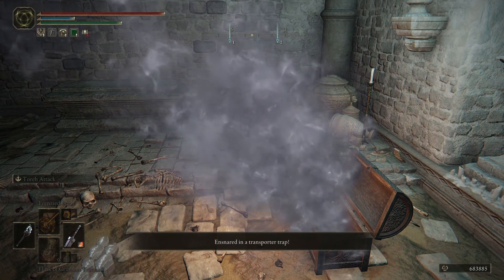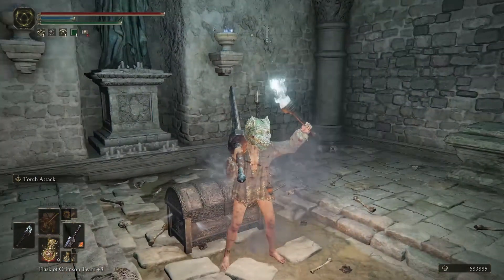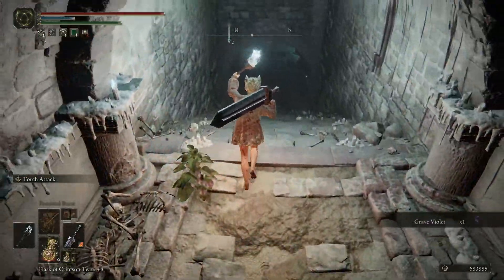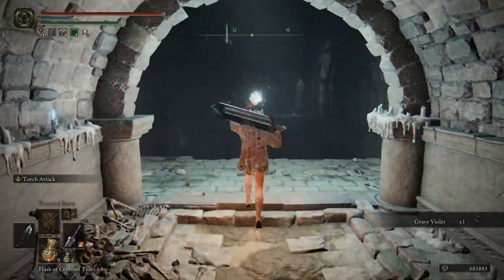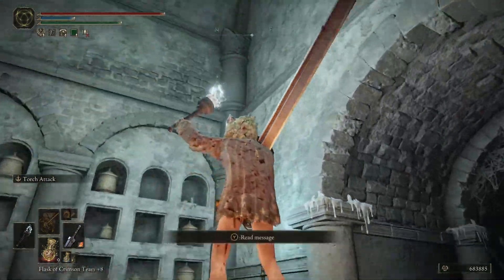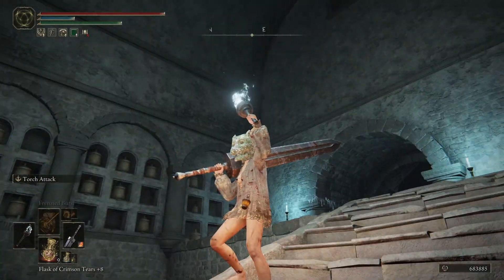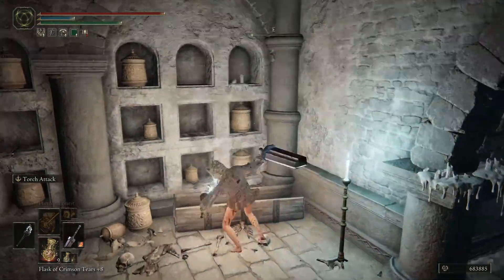Ensnared at a transporter trap. So where are we now? Is it just going to be a maze? I think we're above where we were previously. So it's just going to be like a maze of teleporter traps? Oh my god, there's so many bells — or urns — in the walls and everything.